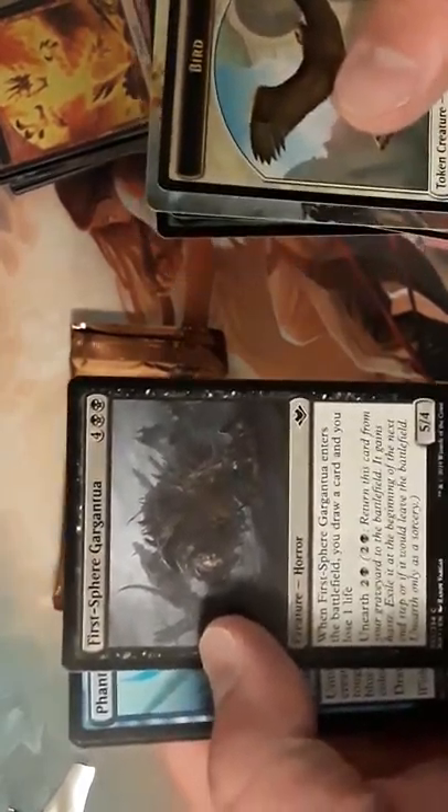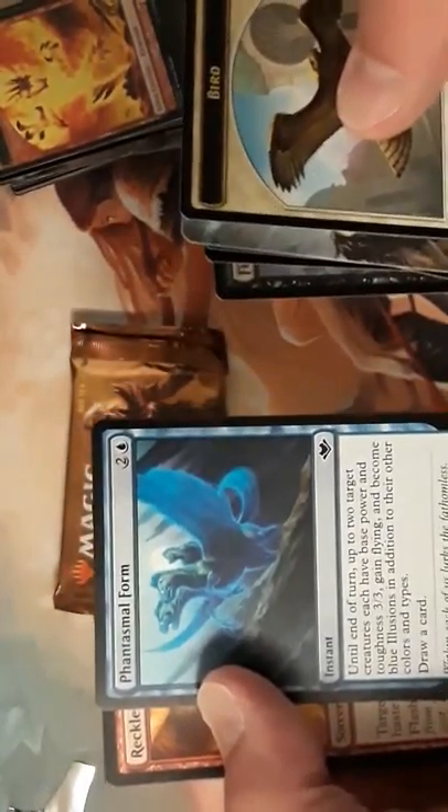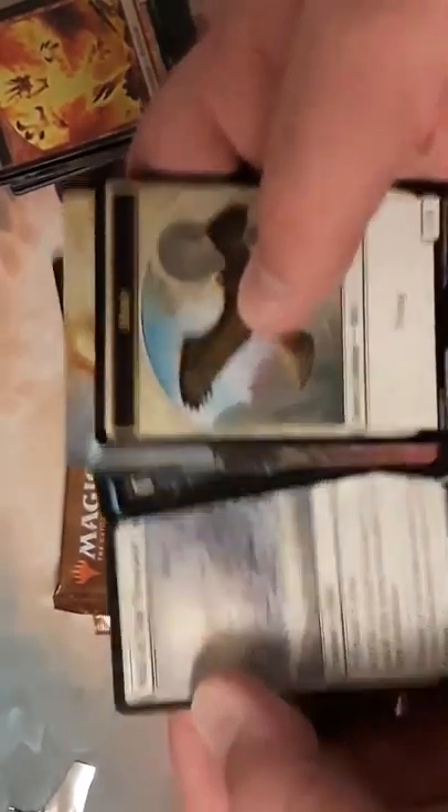I've seen this card but nobody played it — I don't think its mana cost is really good for the format. This is decent — it draws a card. Seen Reckless Charge a few times. Wall of a Thousand Cuts. Alright, on to the next pack. A foil Goblin token and the art for Wall of a Thousand Cuts.